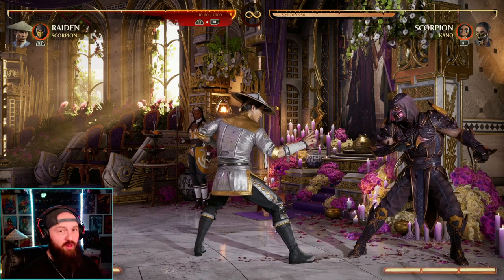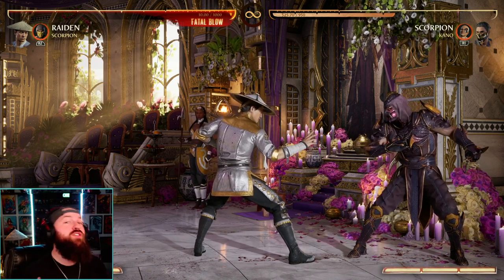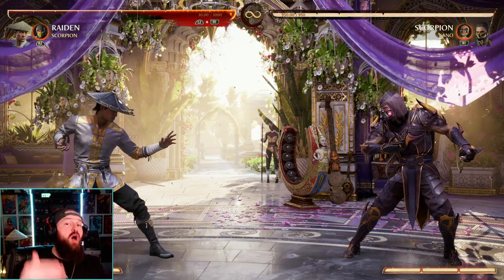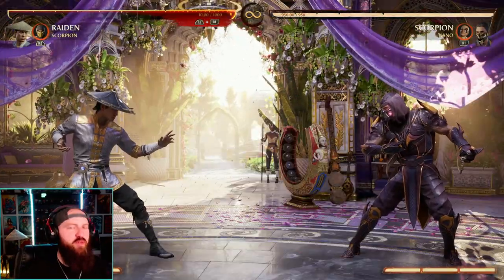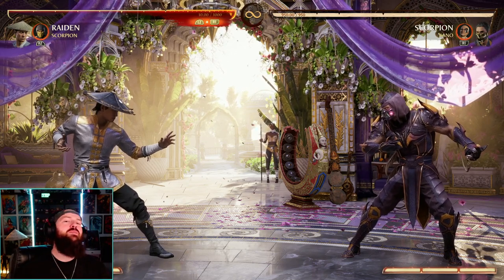420 damage off of an up block — I'm simply just blocking an overhead. Keep that in mind: that only works on overheads. Now doing an up block on the ground, you still will block your highs and mids. We up block here and we still block the high attacks. So besides jump-ins, which are always overheads, knowing what your opponent's moves are that are overheads is going to be a huge advantage.